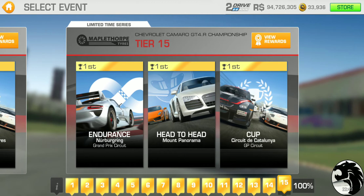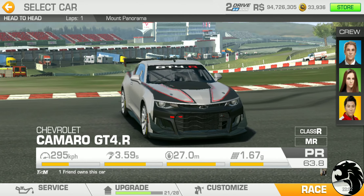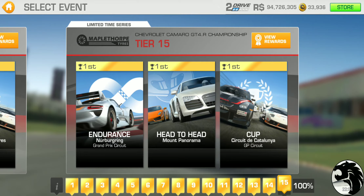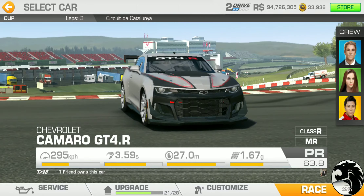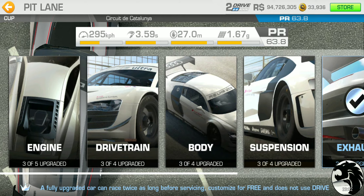And finally, tier 15: Endurance at Nürburgring Grand Prix Circuit, head-to-head at Mount Panorama single lap. And as we checked earlier, the cup is at Catalonia Grand Prix, three laps, with the PR requirement of 63.8.